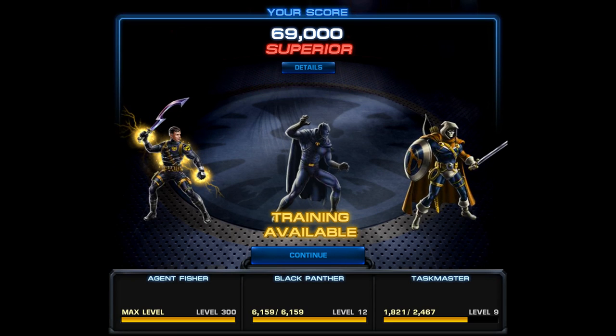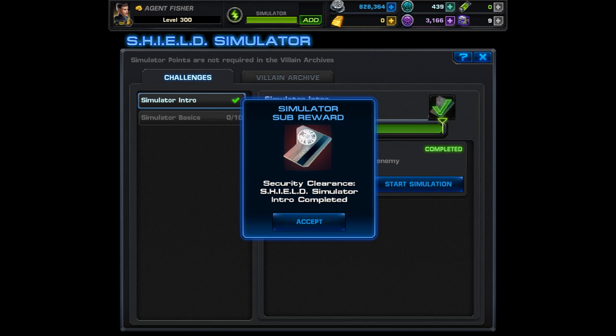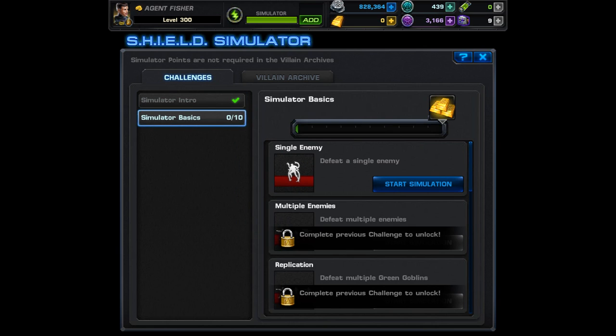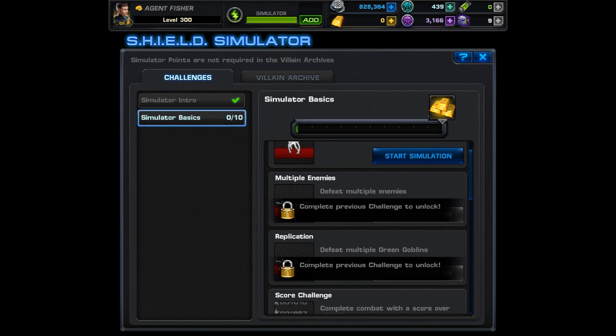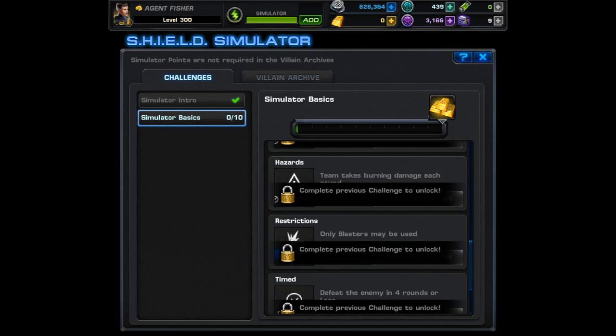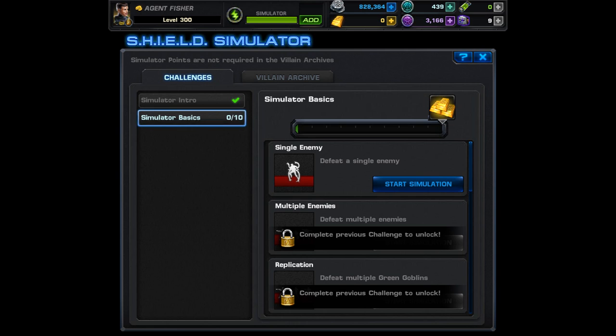The sentinel's defeated and we get our security clearance. Unfortunately Taskmaster didn't appear to get any experience, which is one thing I wanted to test. After you complete your security clearance you'll get to look at all ten of the simulator basics. However you will have to complete them in order. The reward is going to be ten gold. There are various challenges everything from multiple enemies to score challenges and restrictions. The last two are timed and a boss rush, so those look pretty interesting.